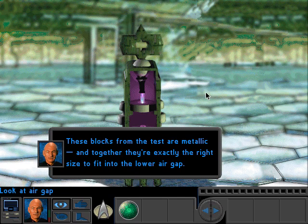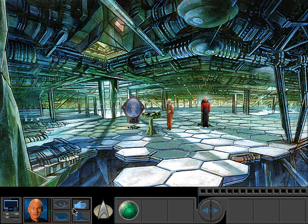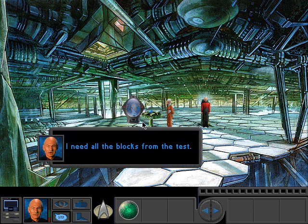These blocks from the test are metallic, and together they're exactly the right size to fit into the lower air gap. We'd already figured all of that out. Now can I ask them for the blocks? Yes, I need all the blocks from the test. He does it automatically, even. Take them.